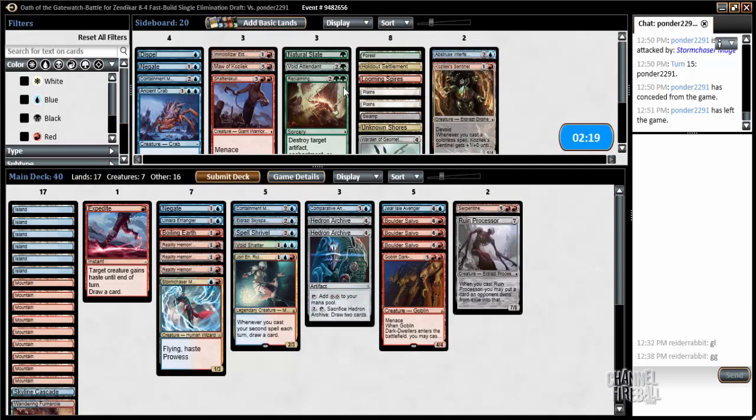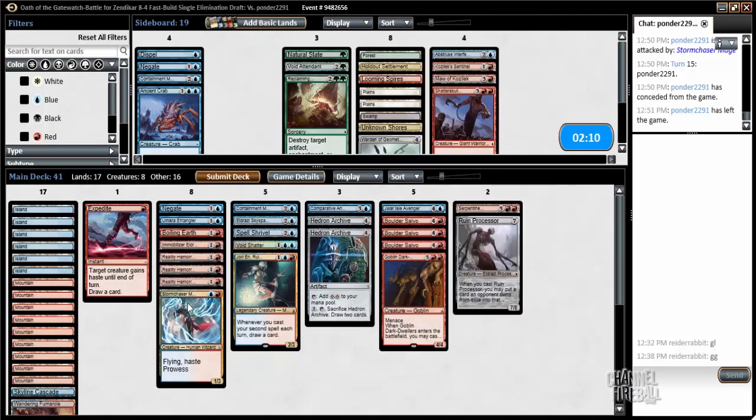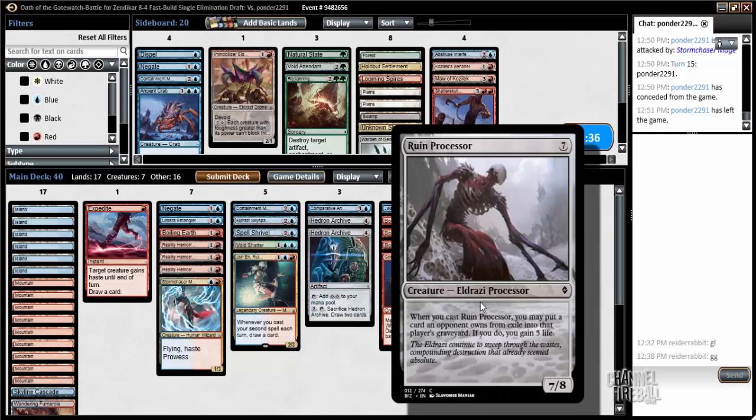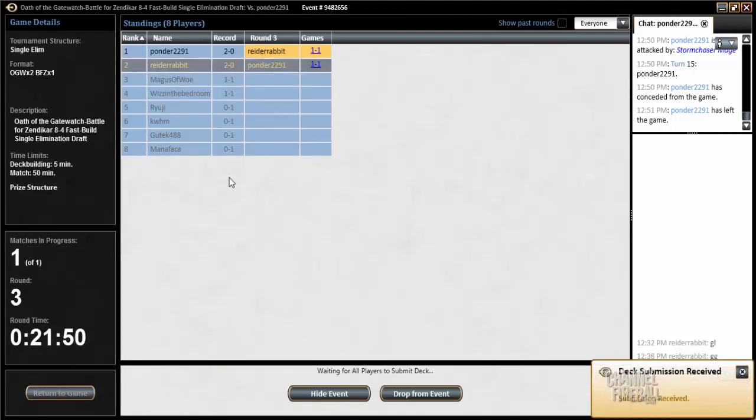Maybe this Immobilizer Eldrazi is better than I'm thinking. I don't have a lot of hope of getting through on the ground, and my opponent's creatures almost all had high toughness — Cultivator Drone, Blinding Drone, Kozilek Translator, all that stuff. As for what to cut, maybe it's just the worst card I have access to. The Ruin Processor is not that good, but I kind of like it — I'm bringing in an extra way to exile as well. Last game of the draft, we really love a 3-0 here.